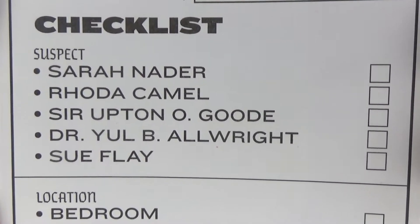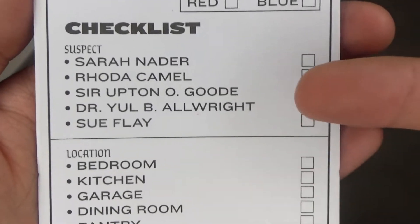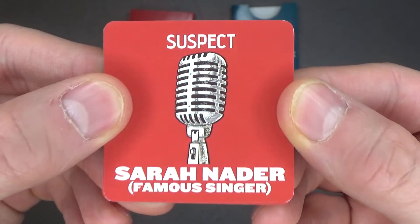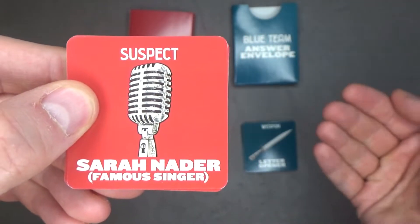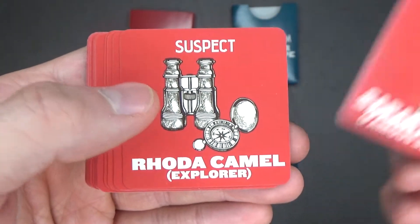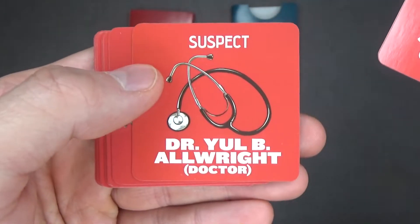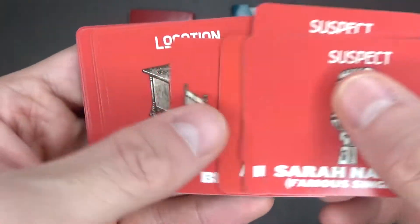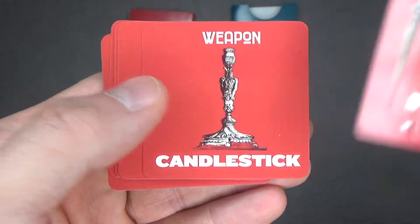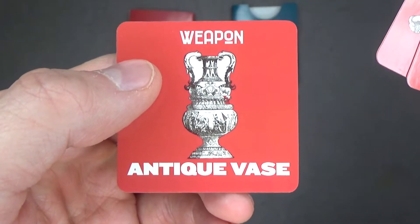This is quite humorous, but after you see the whole video you'll find that it's not going to be good enough. Both the red and the blue cards have the same images. So there's Serenader — a famous singer; Rhoda Camel — an explorer; Souffle — a chef; Sir Up To No Good — a host; and Dr. You'll Be Alright — a doctor. Then the locations: bedroom, kitchen, garage, dining room, pantry. And the weapons: candlestick, bottle of poison, clothes iron, letter opener, and antique vase.